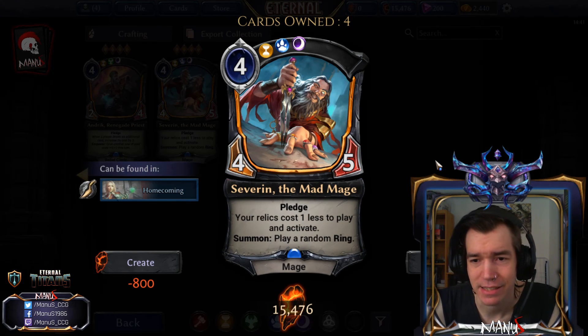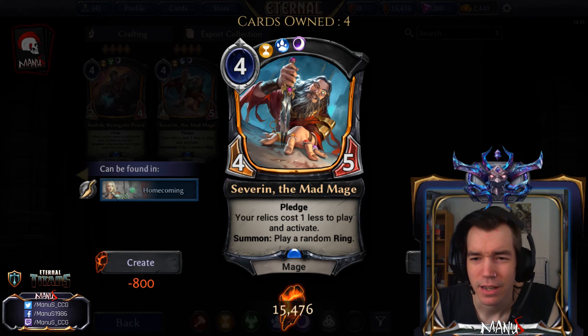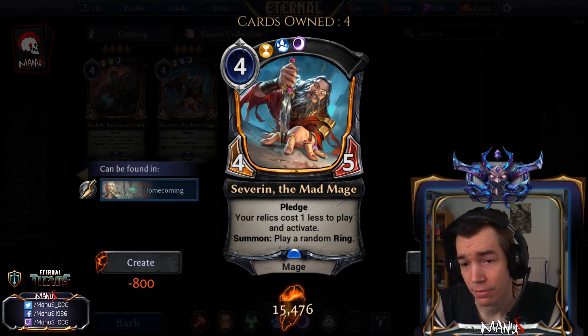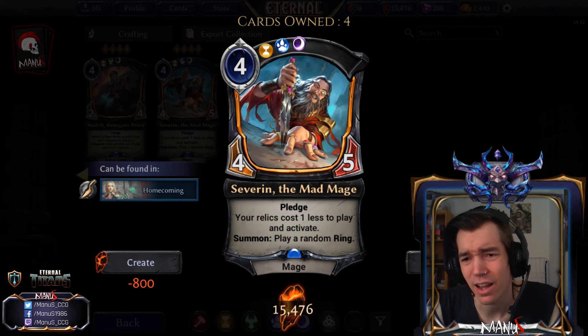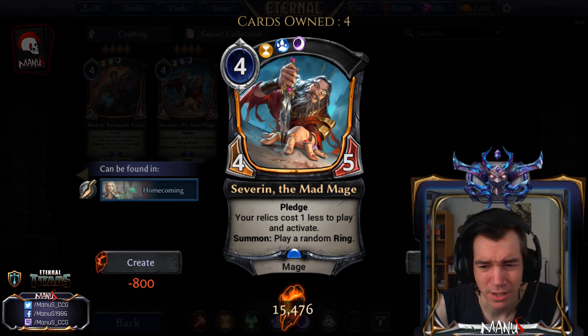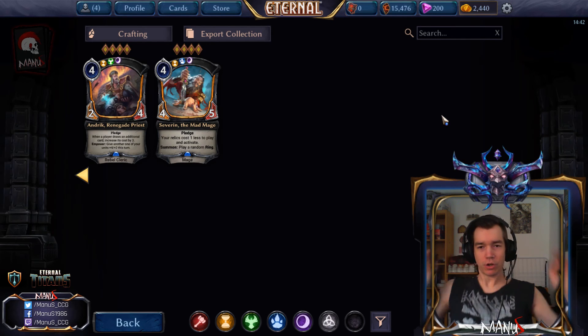The last card is Severin the Mad Mage — a four-five with Pledge, where your relics cost one less to play and activate. On summon you play a random Ring — you remember the five Rings — and then you can activate it for two with Severin. A four-five is a decent stat line for a four-drop with all those bonuses, so maybe there's some kind of Auralian deck that wants this card. It's still a bit gimmicky but we'll have to see. That wraps up all the new cards in Homecoming.